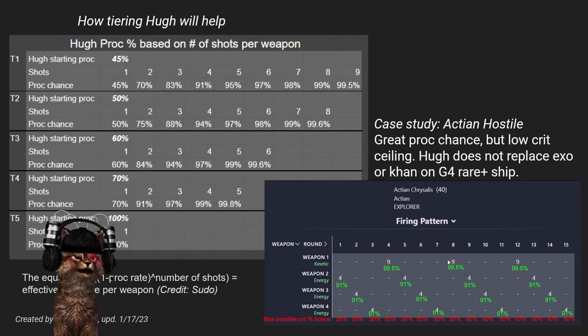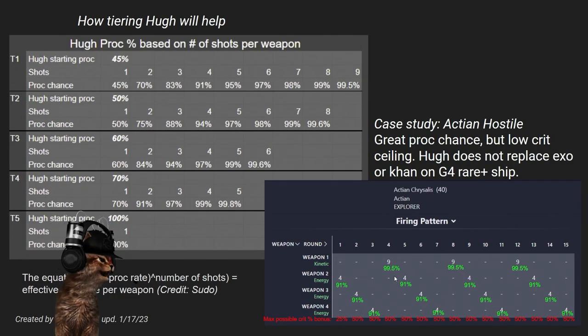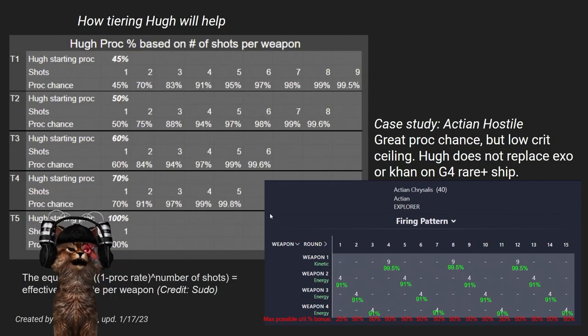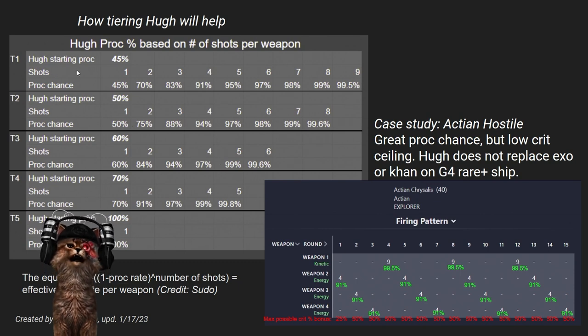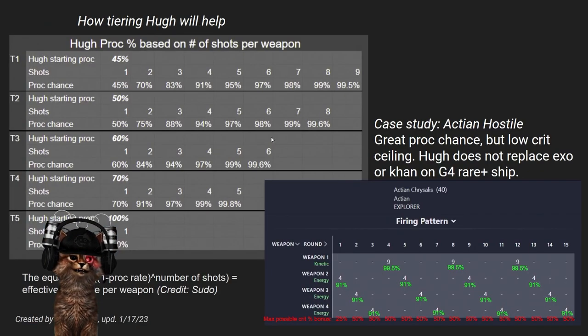When we're talking about Action, Swarm, G5 miners, or Jem'Hadar — no brainer. There are amazing benefits to having Hugh, and as you tier him up it only gets better. Even using him on hostiles that have multiple shots is an absolutely amazing thing.